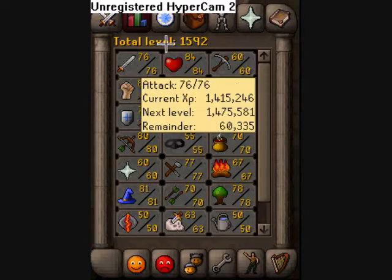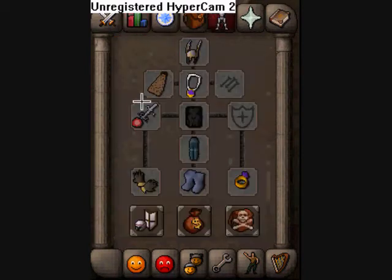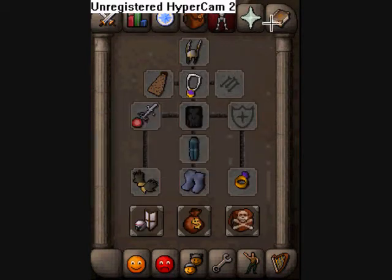For stats, I'd say 70-plus attack, 70-plus strength, 70-plus defense. I wouldn't recommend ranging or maging it — you just want high HP and high defense, really, and you want to be able to hit it. I'm using an Armored Isle God Sword — yeah, I borrow it. I hit good with it, so I use it. This is just my setup; you don't really need that much.